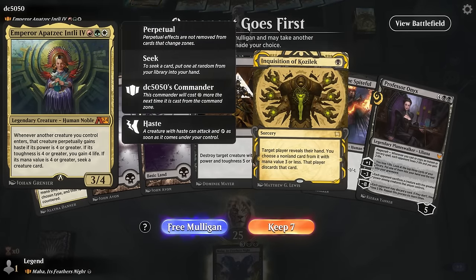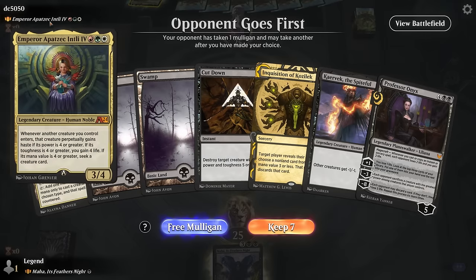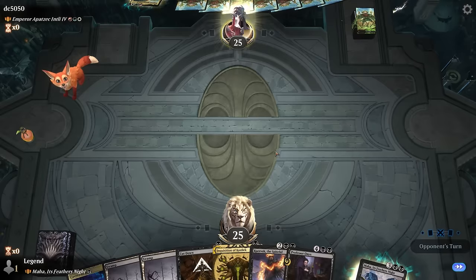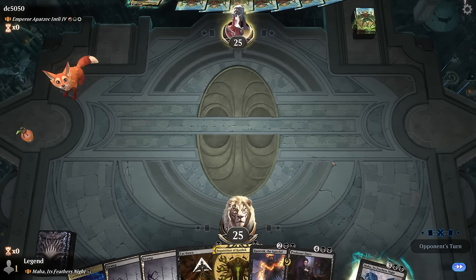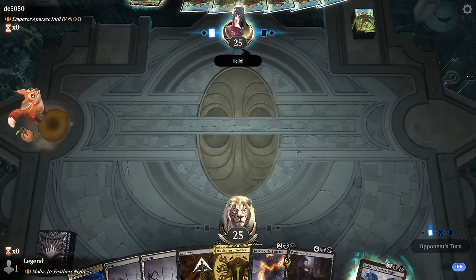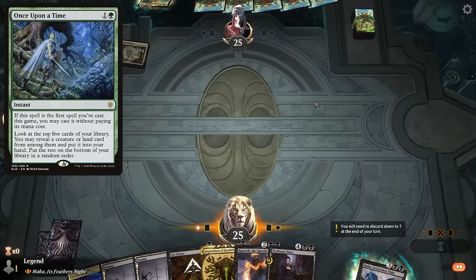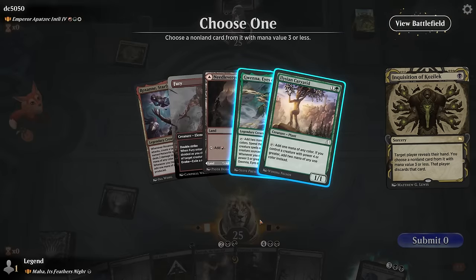Game eleven: we're on the draw facing the Emperor, a Naya creature deck. Good news is they'll have creatures for our combo to handle. Bad news is it's a very powerful commander — missing a land drop could be fatal. We keep a hand with cheap interaction for mana creatures. Inquisition can take away removal for Karvac and Maha. Ideally we find a Signet on turn two to set up turn three Karvac into turn four Maha. We Inquisition on turn one — opponent had a Fury. We take Karyatid and leave them with a pair of three-drops.